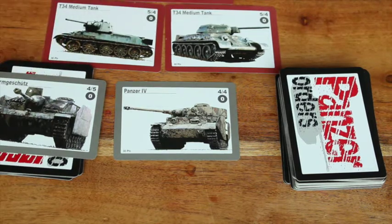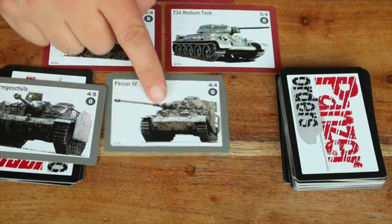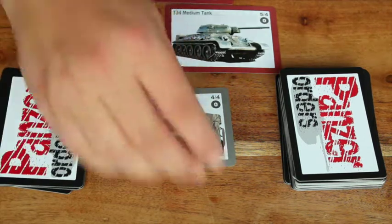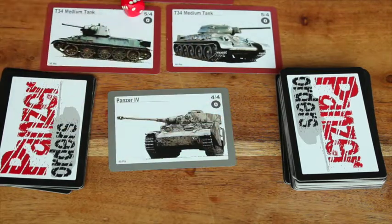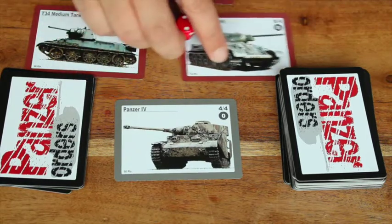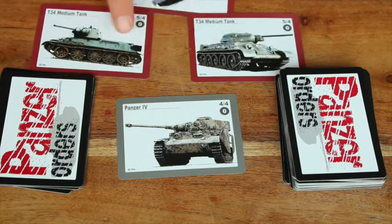I roll a dice and get a 2 — fine against this one, but I only need a 4 and I missed. So I use the support card to re-roll and get a 4 — that card is now discarded. 4 vs 4: I've hit that tank. It makes a saving throw, needs a 6, and gets a 6 — it saves. I fire on the second T-34 with a 4 and miss, then the third with a 4 and miss again. All three survived.